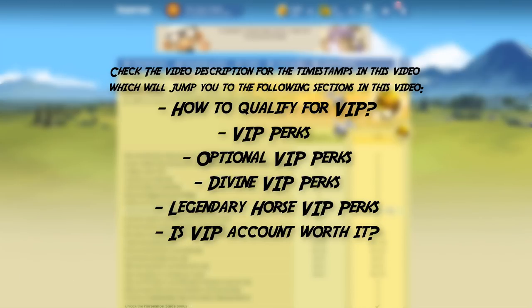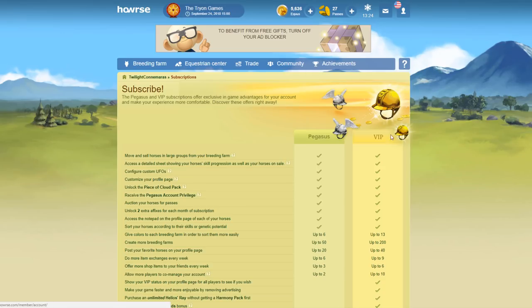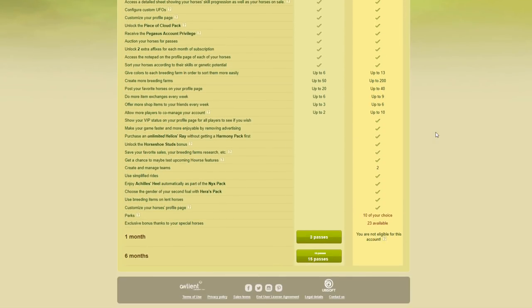To start off, if you don't know whether you're eligible for VIP, just hover over this then click on subscriptions and it will take you to this page — scroll down. Here I'm on my American account where I'm not eligible. To be eligible for VIP account you must have bought at least 100 passes or have ranked in the top 50 players in the following rankings.